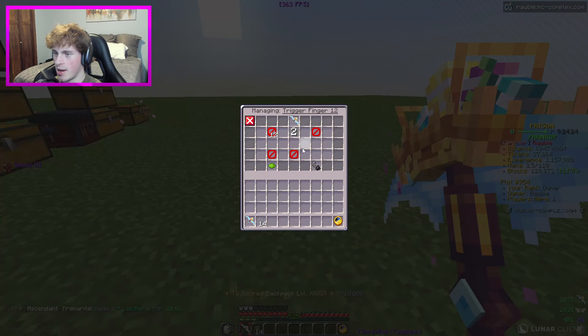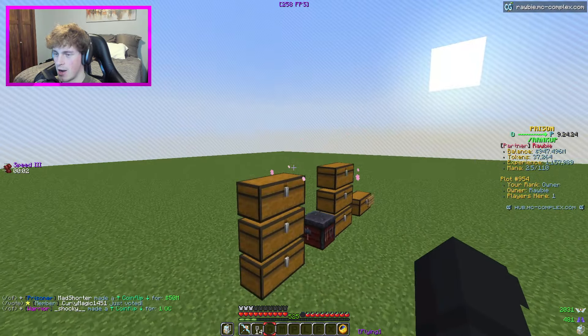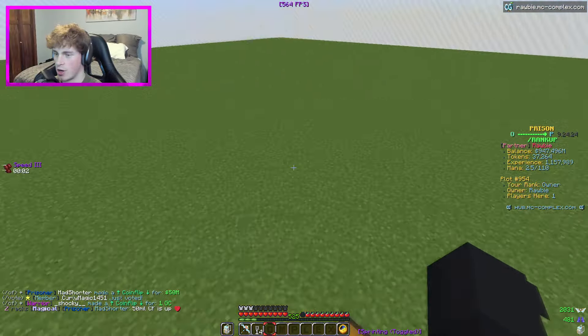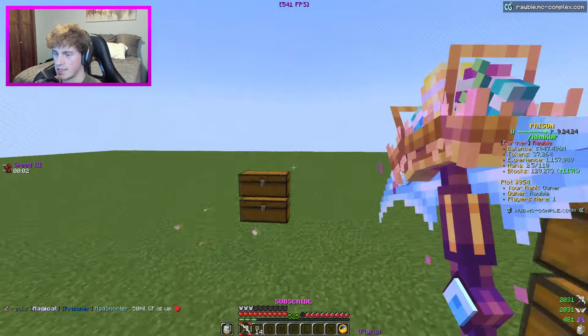We were not able to max out Trigger Finger quite yet. I do still have like a billion dollars in balance and like a full thing of lucky blocks nearly. Maybe I can go ahead and sell those, get some in-game money, buy some tokens. I'm going to take a cut here, probably go ahead and start selling stuff, trying to get more tokens so we can upgrade the pickaxe some more.